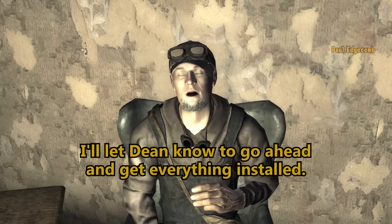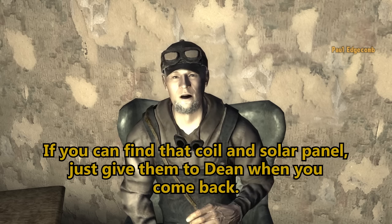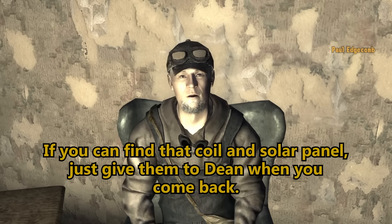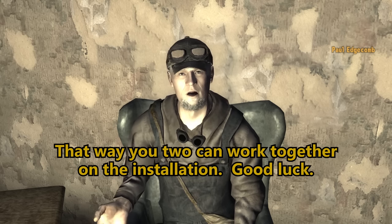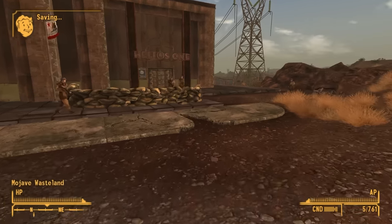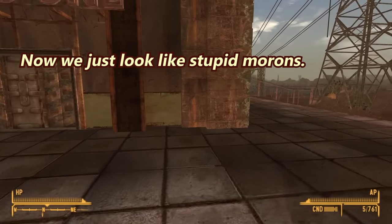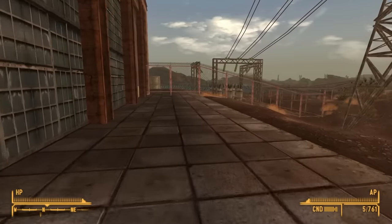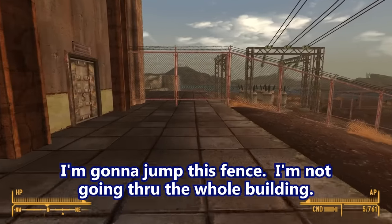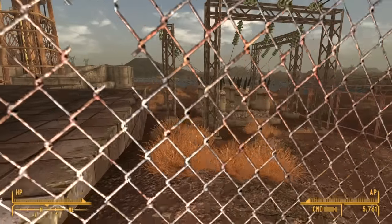I'll let Dean know to go ahead and get everything installed. If you can find that coil and solar panel, just give them to Dean when you come back. That way you two can work together on the installation. Good luck. We called it Helios 1 because we assumed there'd be more of them. Now we just look like stupid morons. I'm going to jump this fence — I'm not going through the whole building. It's barbed wire. You can just crawl underneath it. Look at that! Such a secure facility, right?